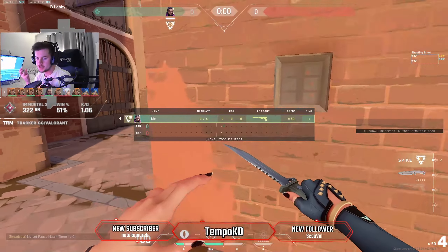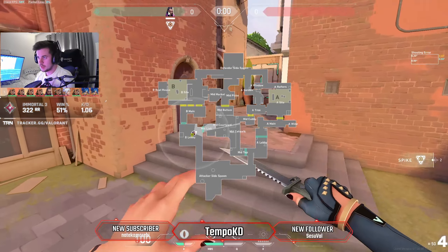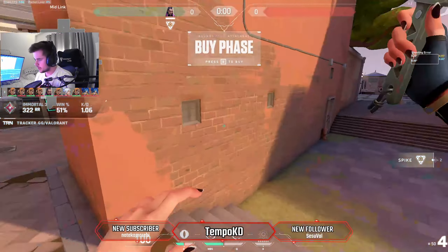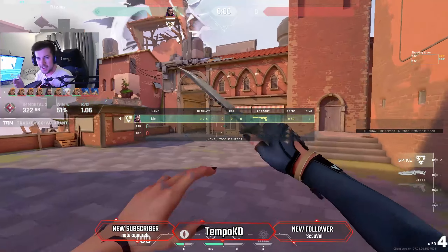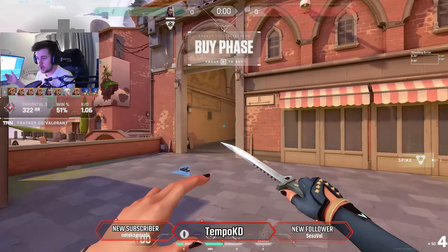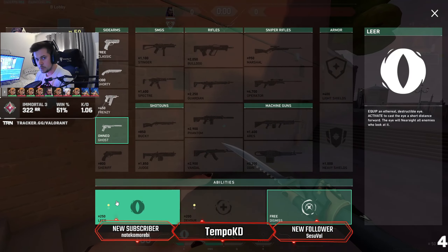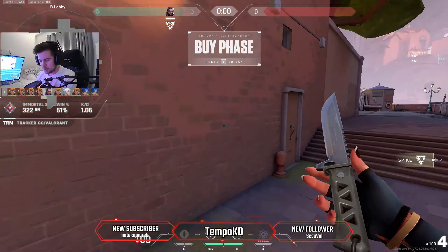So let's say your team comp is like Reyna, Raze, Sova, and smokes — somewhere without many flashes. In that case you have to buy a flash, you don't really get a choice. Whereas if you're running a Skye, KAY/O, or Breach, you don't need the extra utility and can go for double Devour on pistol and just pop off. That's essentially how I think about it on pistol.